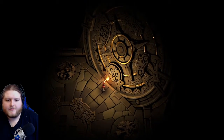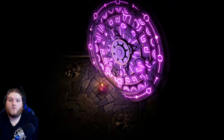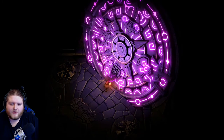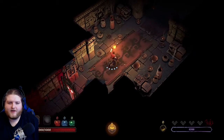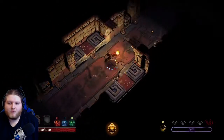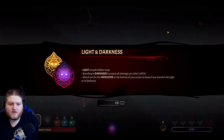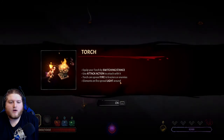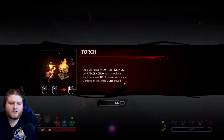All right, what do we got - a big old puzzle? Oh, we got like a Jak and Daxter thing going on, he's about to freaking transform! Now it's Legends of the Hidden Temple, it's got all the things. Light reveals hidden traps; standing in darkness increases all damage you take. Watch out for the indicator at the bottom of your screen to know if you stand in the light or the dark. Equip a torch by switching stance; use attack action to attack with it. Torches can spread fire to braziers or enemies - elements on fire spread light around.